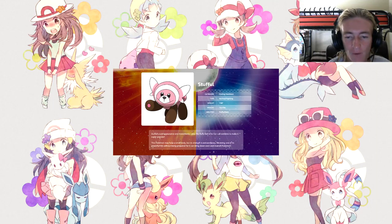Stufful: the Flailing Pokémon, Normal/Fighting type, height of 1, weight of 15, abilities Fluffy and Klutz. Stufful's cute appearance, movements, and the fluffy feel of its fur all combine to make it super popular. This Pokémon may have a small body, but its strength is extraordinary — receiving one of its powerful hits without being prepared for it can bring down even a well-trained Pokémon.